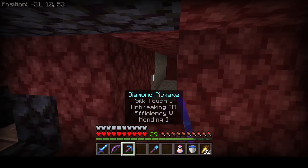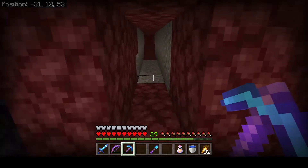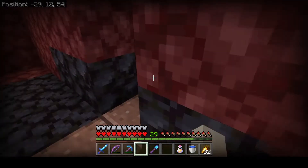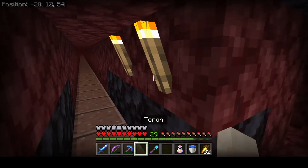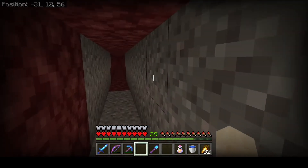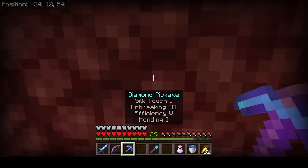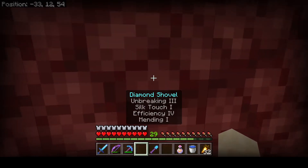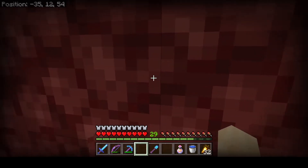I'll space my tunnels two apart so that whenever I go down a tunnel I know I've already searched both sides. Going two in and then starting the next tunnel means I can check both sides for ancient debris more efficiently, because I already know I haven't found any in the previous tunnel. So go two spaces in, start your next tunnel, and check both sides.